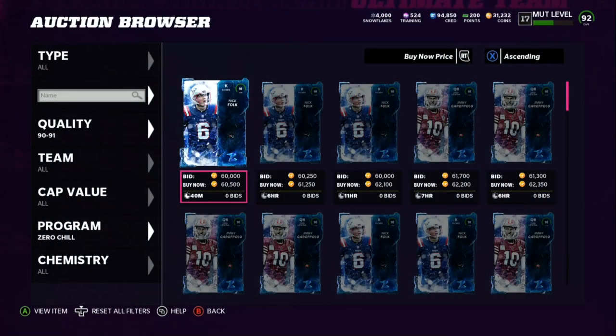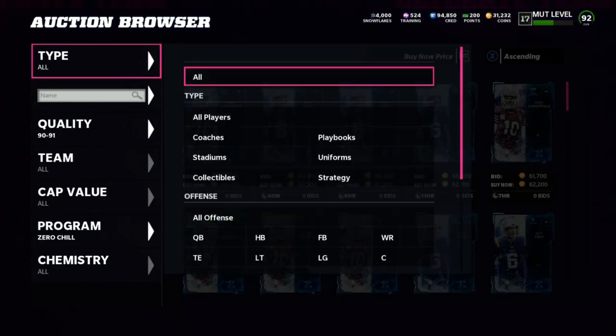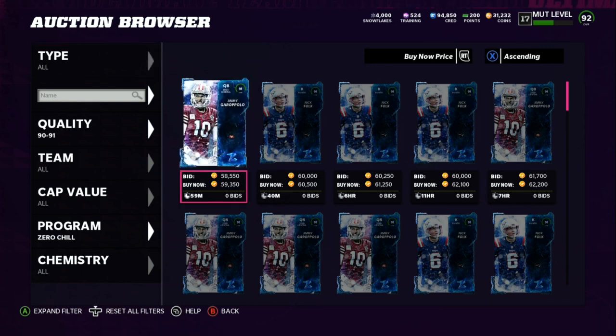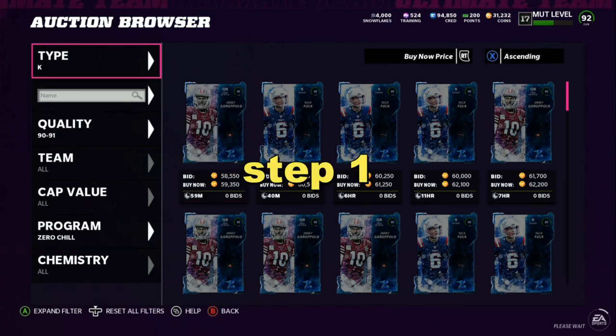What's going on gamers? In today's Madden 22 video I'm gonna be showing you how to make over a hundred to a hundred and fifty thousand coins in less than 12 minutes. Make sure that you drop a like on the video, hit that red subscribe button, and follow the entire breakdown.